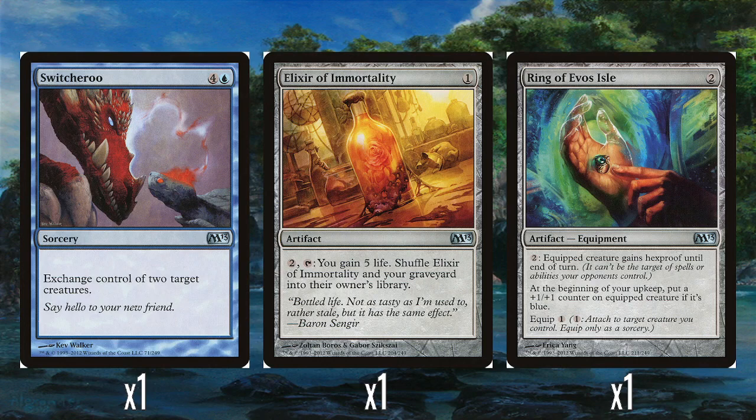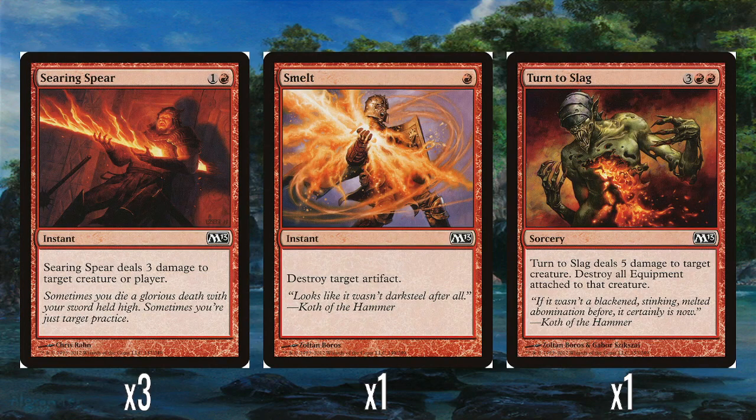And a single Ring of Evos Isle — two mana equipment, equip for only one. You spend two mana and the equipped creature gets hexproof until end of turn. I actually quite like that it's not permanent hexproof because I think permanent hexproof would be way too good. You've got to pay to use it, which is a nice balancing act. Like all these M13 rings, it gives a bonus if it's on a creature of a certain color — at the beginning of your upkeep, if the equipped creature is blue, it gets a plus one, plus one counter. The blue ring is probably the best one just because hexproof is such a strong ability.